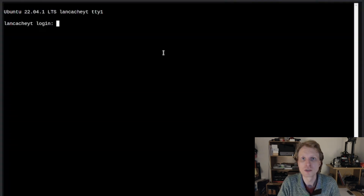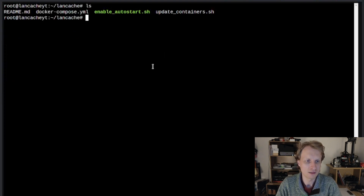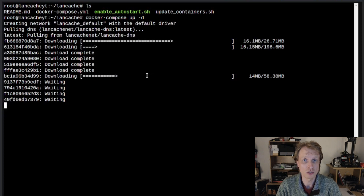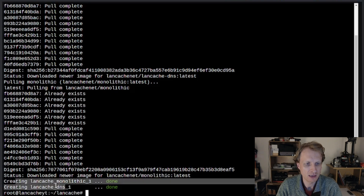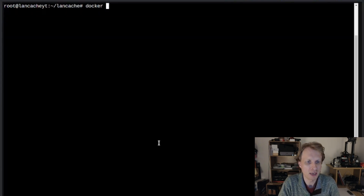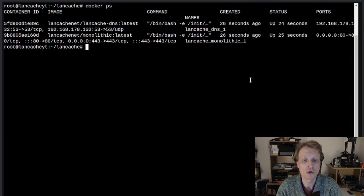Container is started again. I'll log back in, navigate to the root lancache folder, and start the LanCache server by running `docker-compose up -d`. Docker Compose will check for the two required containers — lancache-dns and lancache-monolithic — and if they don't exist locally, it will fetch them from Docker Hub. The process takes 50–70 seconds. Once both are running, you'll see confirmation messages. Running `docker ps` shows both containers up with their IDs.